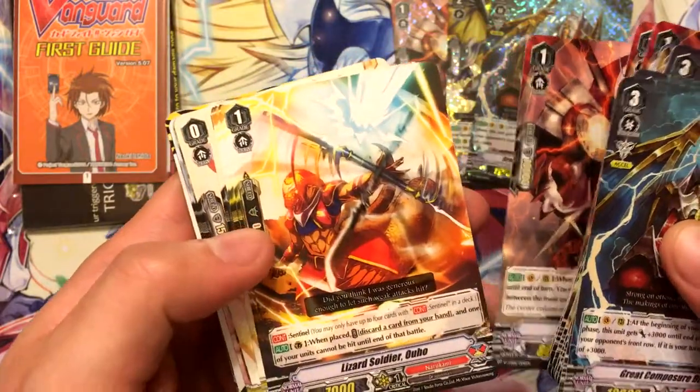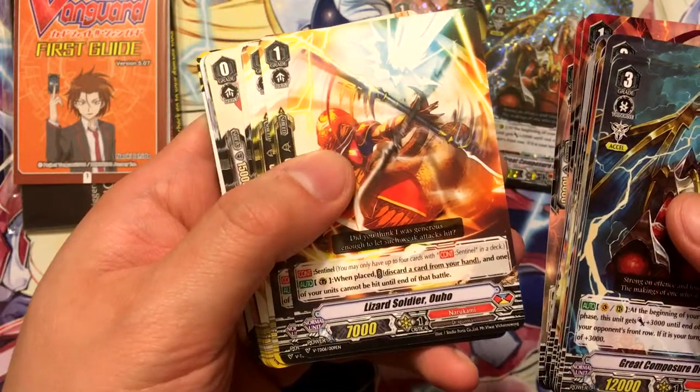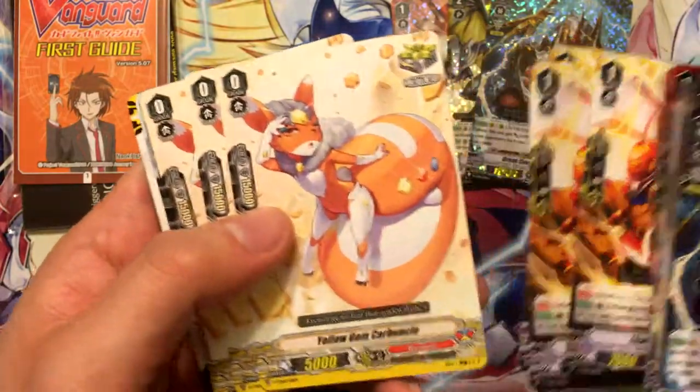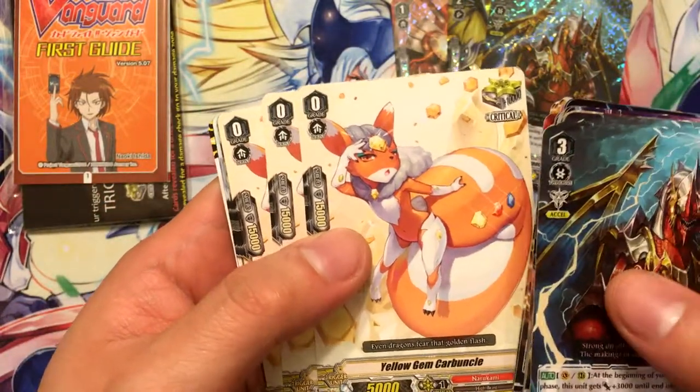Photon Bomber Wyvern, Lizard Soldier Ricky, more of him, the Perfect Guard, Lizard Soldier — Uho, I guess that's his name — and the critical trigger, Yellow Gem Carbuncle.